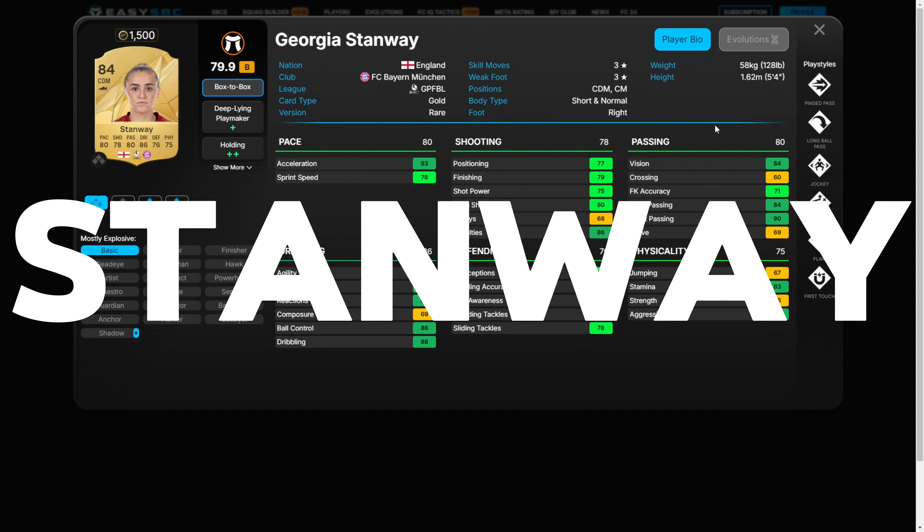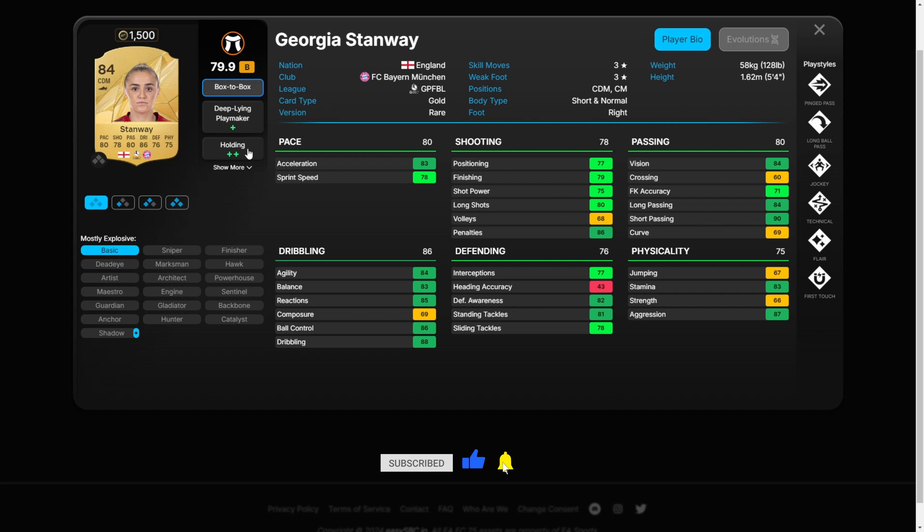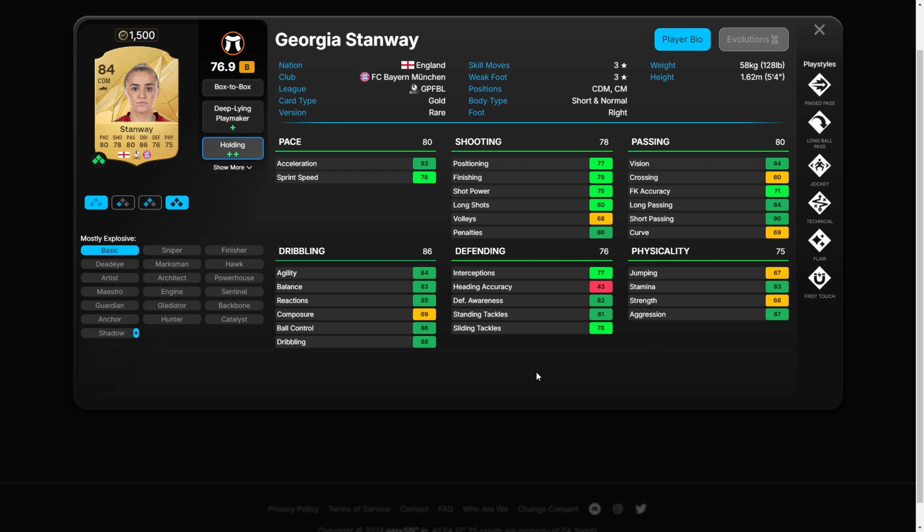Stanway. Last year this card had a special version that was cheap but really good. Once again, she has the holding role with plus plus. Players with this trait will naturally stay in front of your defence and control the midfield. You could think of her as a budget Kante.